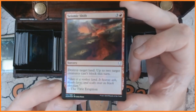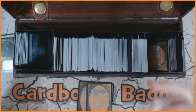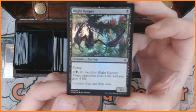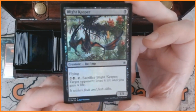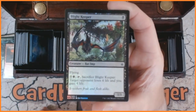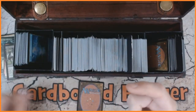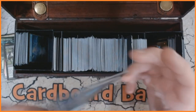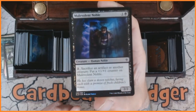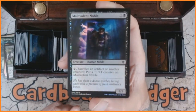Our third — oh nice — we have got Blight Keeper, a bat imp, 1/1 flyer, very nice indeed. And the final common we have got Malevolent Noble — oh look at the hands on that, that's pretty good. So we've got a human noble, 2/2 for two.